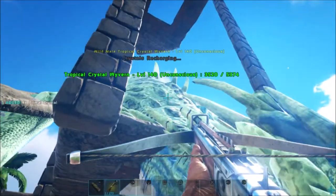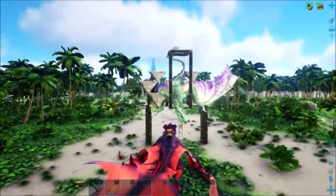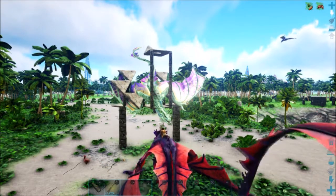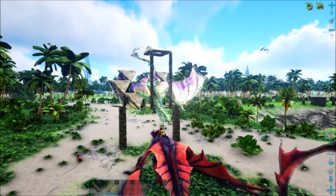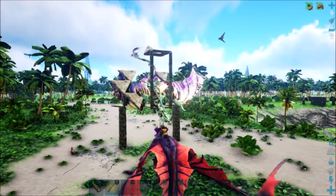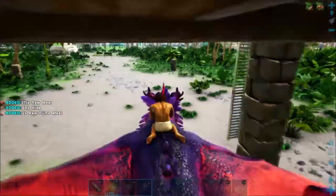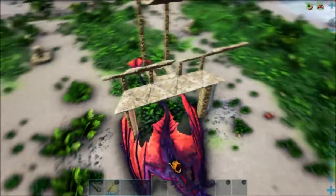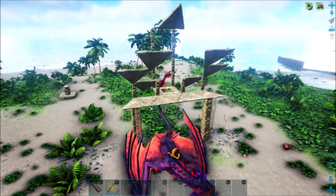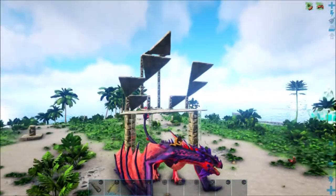This water wyvern is amazing — I love the water wyvern. They can survive in the water and actually fly faster in water. Every dino has its thing; there's also the blood wyvern which gets hit points differently. But that's the game.